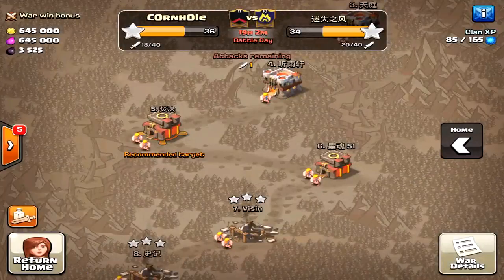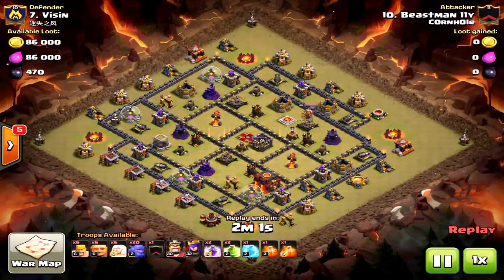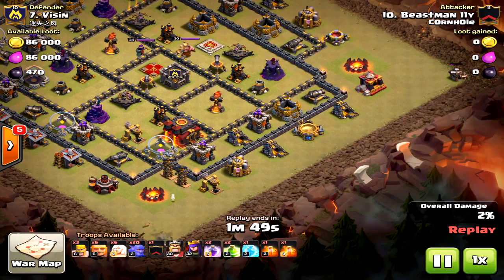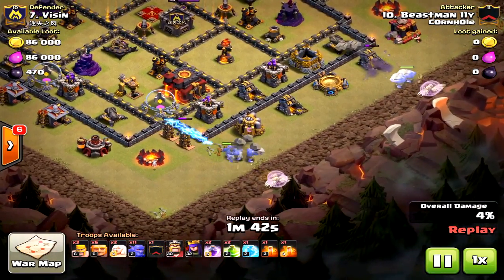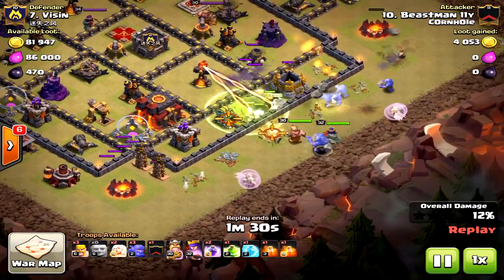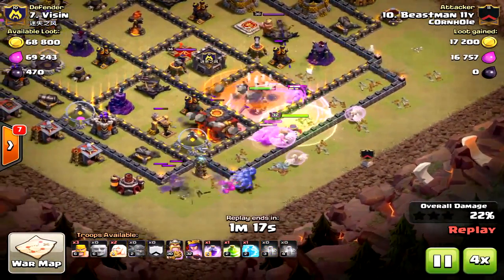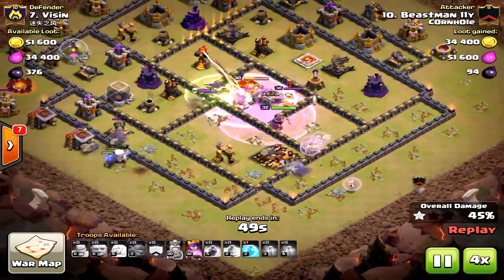The third attack comes from a solid attacker. He's using barbarians on either end — smart there. The key here and why he failed: he didn't create the funnel. Mistakes happen, things go wrong. Wrong jump spell again — he jumped in the same location as the previous attacker, and that is not the way to go. All his Bowlers to the south died by those Teslas, so the funnel is not going to be created and they go around the base. This was a big-time fail. You can't always get it done.